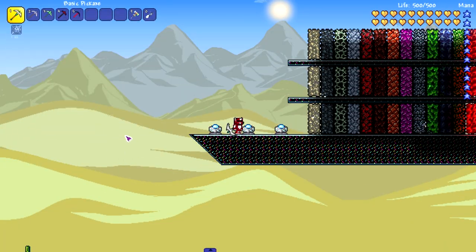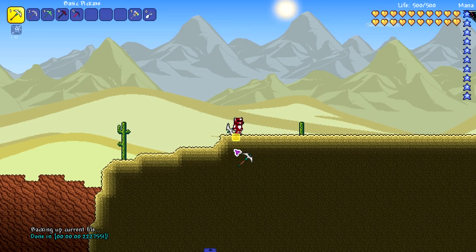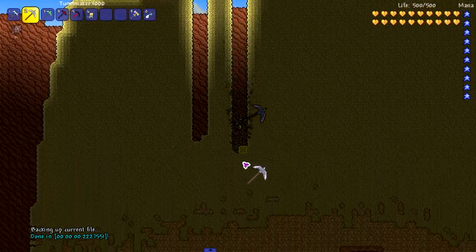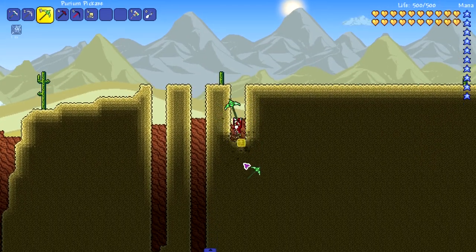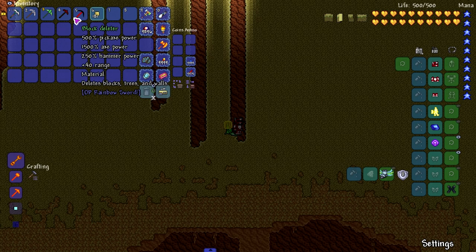Let's take these and put them to the speed test first - just start mining down. First one is the Basic Pickaxe. Look at that - that's quick as hell. Let's try the Tunnel Maker. Okay, we're getting faster and faster. Let's do the Purium Pickaxe. This is probably going to be the slowest of the bunch, but its power is pretty high - I think it has 250 pickaxe power, which is higher than most of these.